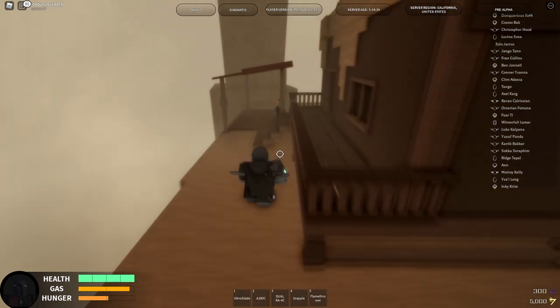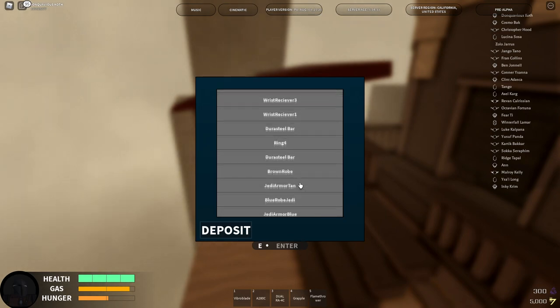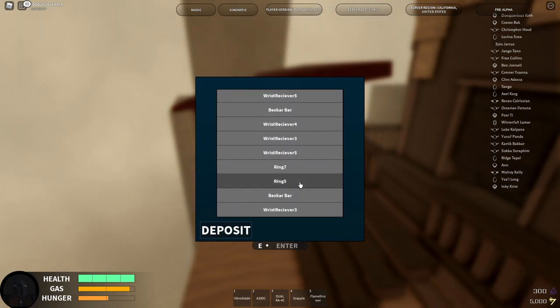Be sure to not grab your materials yet because there is a bank right next to it now, which is really nice. You don't have to worry about losing it — you can just take it out once you get there. So without further ado, let's get right into the video.